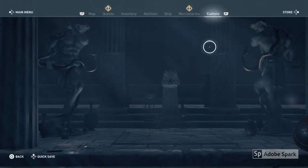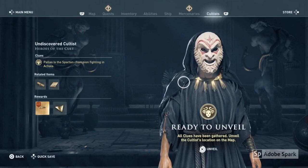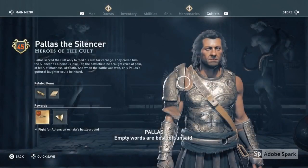Once you've got your clue, head into the Cultist menu and you'll be able to unveil this character here. This is Pallas Silencer.